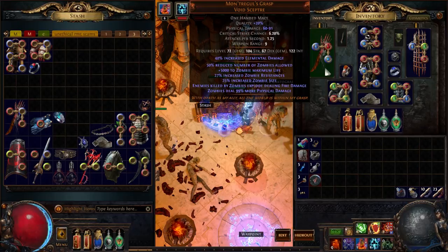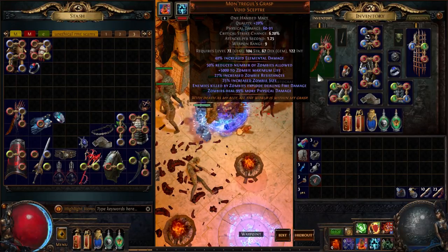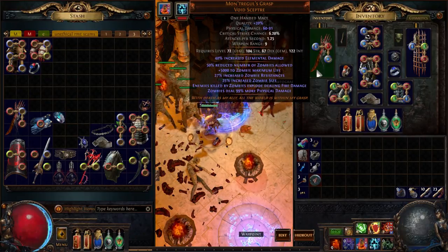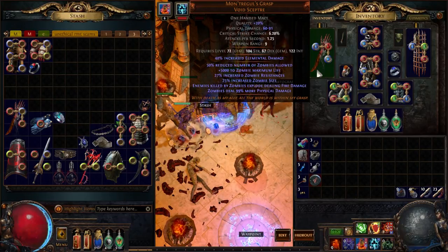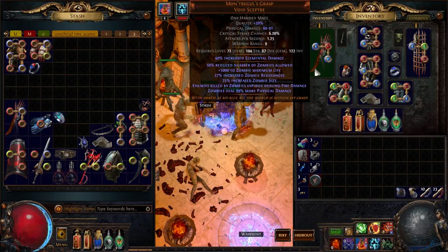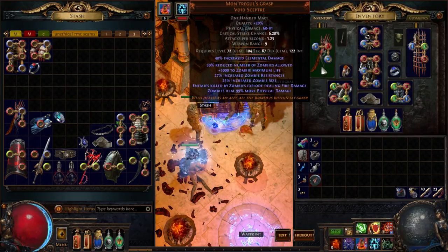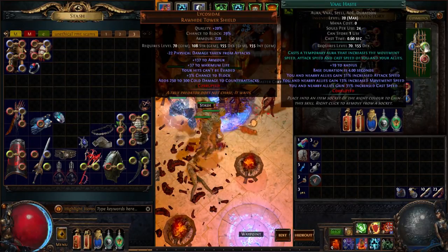We use Victario's Charity as the weapon with Necromantic Aegis, which makes the Zombies very powerful. It's not strictly required since it mainly doubles the Zombies' damage, but having fewer, stronger Zombies means you resummon less often. There isn't a lot of good one-handers that fill the slot well — the Consuming Dark was another option but I didn't have enough mana to run that, and added fire damage wouldn't benefit the Zombies much anyway.